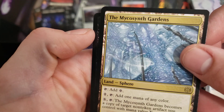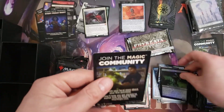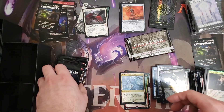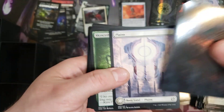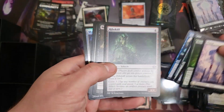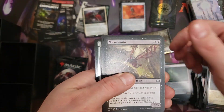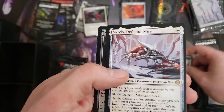Our rare here is Mycosynth Gardens, and then we got a Foil Collin. Nothing special there. Still no Mythics yet — we've had dreaded low boxes with only one Mythic. It's not common with these bundles, but it does happen. Dekros Gido is actually pretty good in the limited environment if you haven't gotten to use him.